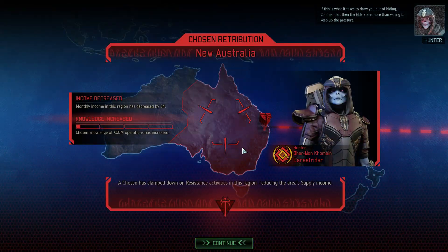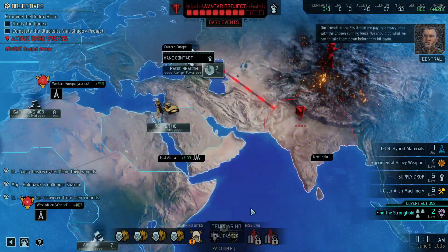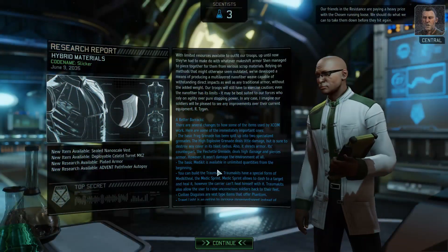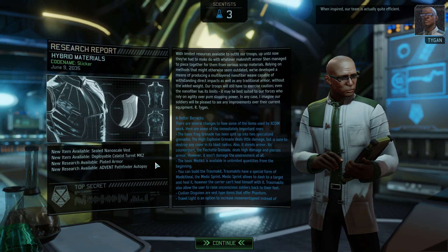The chosen marksman has clamped down on resistance in Australia, where we have never been, reducing the area's supply income. That's okay. Our friends in the resistance are paying a heavy price with the chosen running loose. We should do what we can to take them down before they hit again.